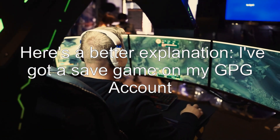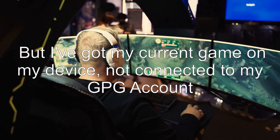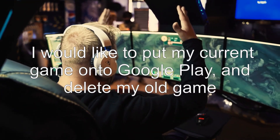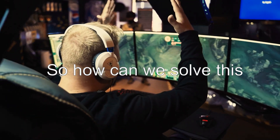Here's a better explanation. I've got a save game on my Google Play Games account, but I've got my current game on my device, not connected to my GPG account. I would like to put my current game onto Google Play and delete my old game. So how can we solve this?